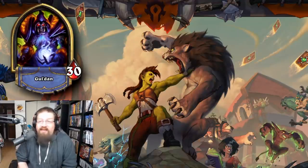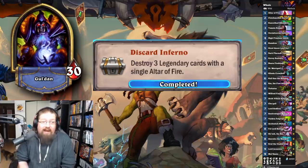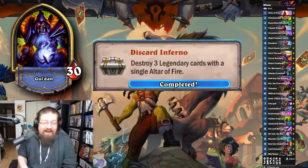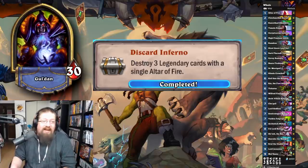Next we have the Warlock achievements. 'Discard Inferno' — destroy three legendary cards with a single Altar of Fire. I just put together a deck of 28 legendaries and two Altar of Fires, mulliganed for Altar of Fire, played it, and done — unless you hit the other Altar of Fire with your Altar of Fire. It could be your opponent's legendaries too, but I just wanted to guarantee it. It took one game — really easy.